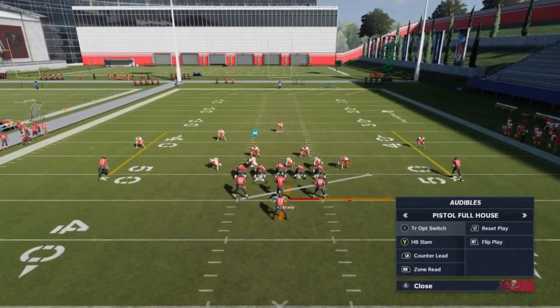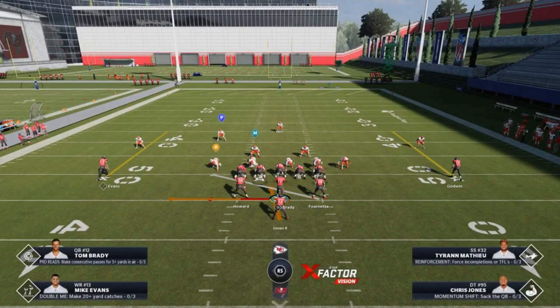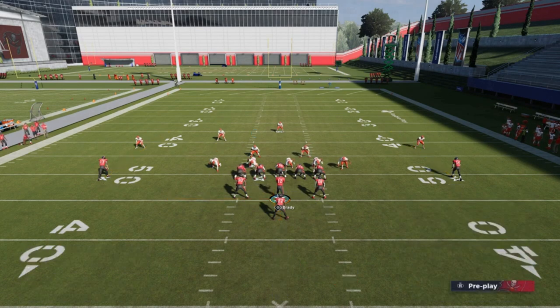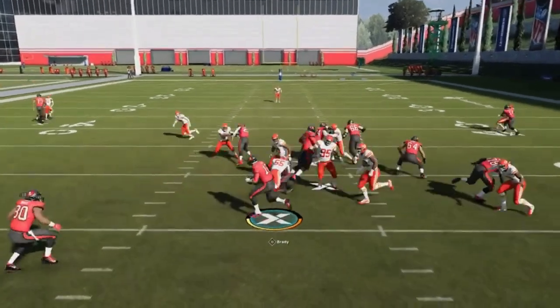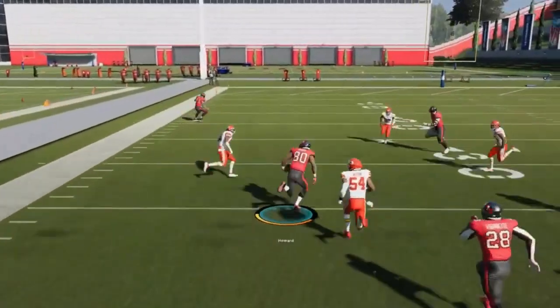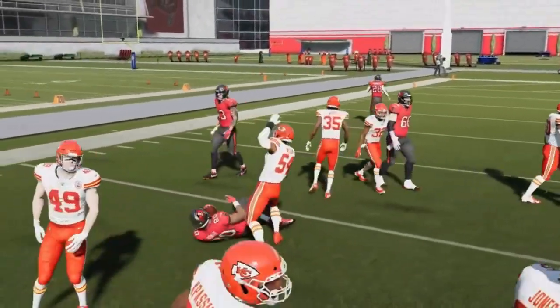Hold the ball until the last opportunity so you can take up as many defenders as possible. Here's another good opportunity for the triple option switch — I can run this to either side and flip it since the formation's even. On this play, you can see we don't really have the athleticism with Tom Brady. You definitely want a Lamar Jackson, somebody with more speed to run this offense.